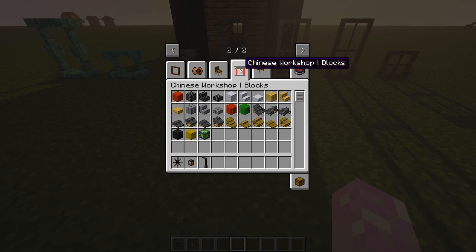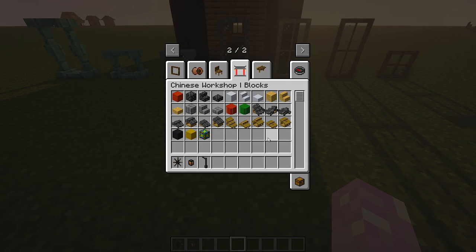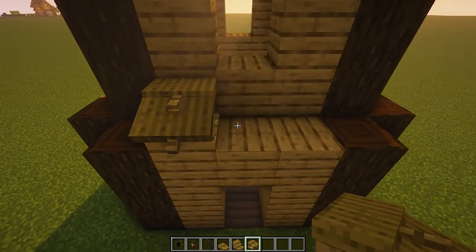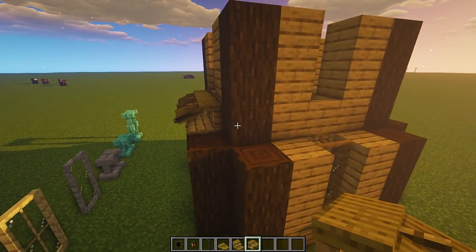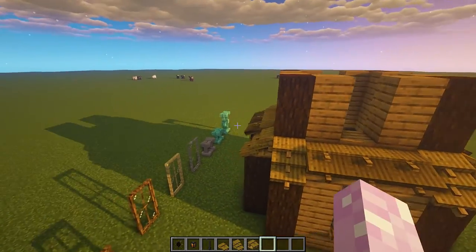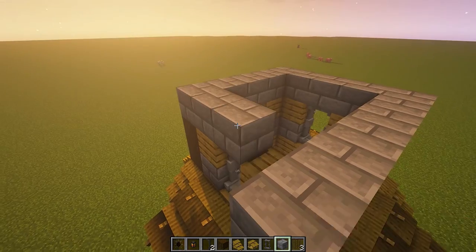For the roof I use the Chinese Workshop mod. This mod adds very highly detailed roof blocks and some other custom blocks. I finished the roof using some vanilla and modded blocks.